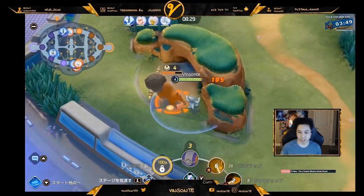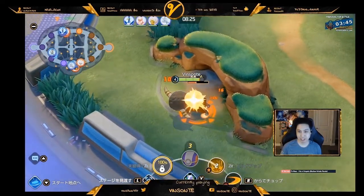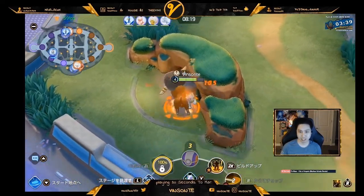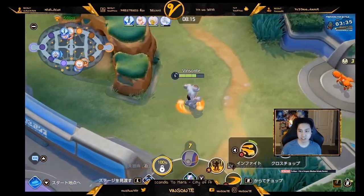There are special Pokemon inside the jungle area, and if you defeat them, they give you a buff. A red one corresponds to more of an attacking buff, and the blue one corresponds to a more defensive buff. Sometimes they have a mix of both, so keep an eye on that.